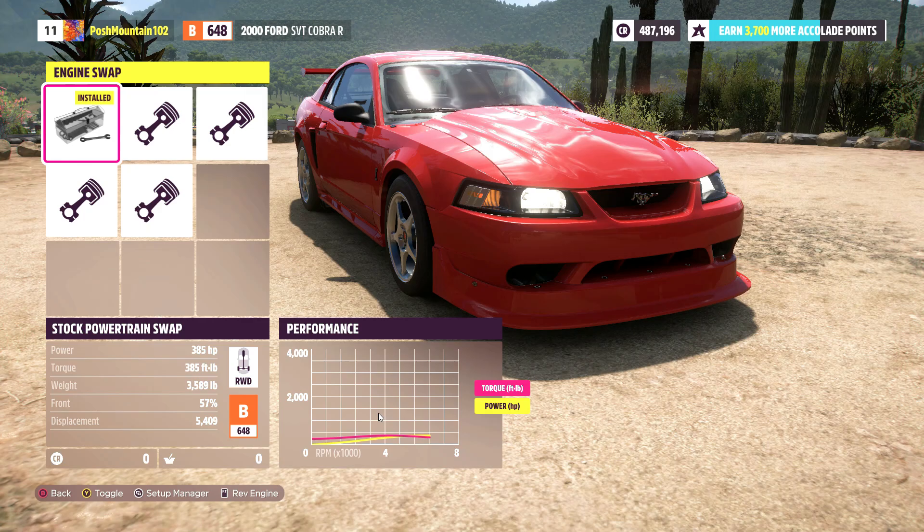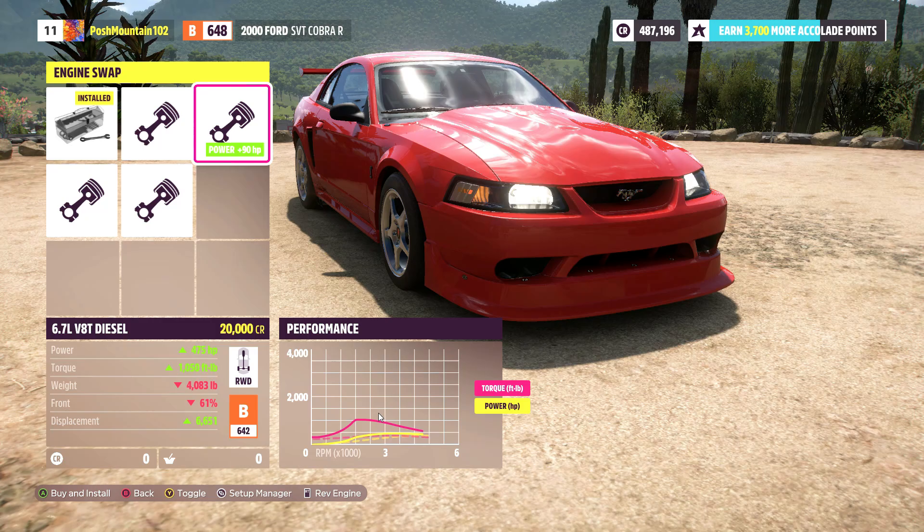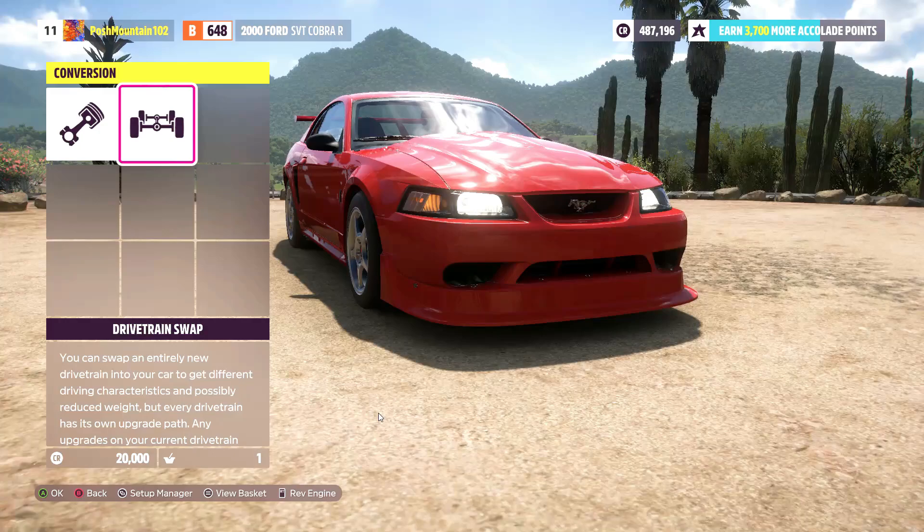So that's really cool. Let's see what the car has right now - 385 horsepower and 385 foot-pounds of torque. So let's go back to the diesel motor. Look at the difference you guys: 475 horsepower with 1,050 foot-pounds of torque. That's gonna be crazy. It's gonna really help us drift this thing around. It's gonna make breaking those tires loose a lot easier. Let's go ahead and choose that engine.